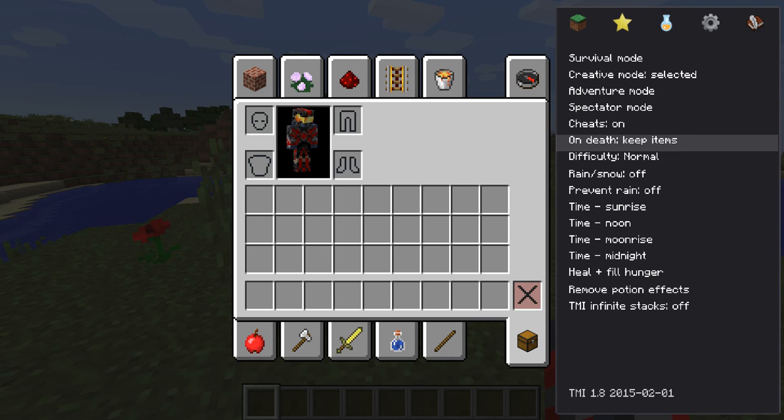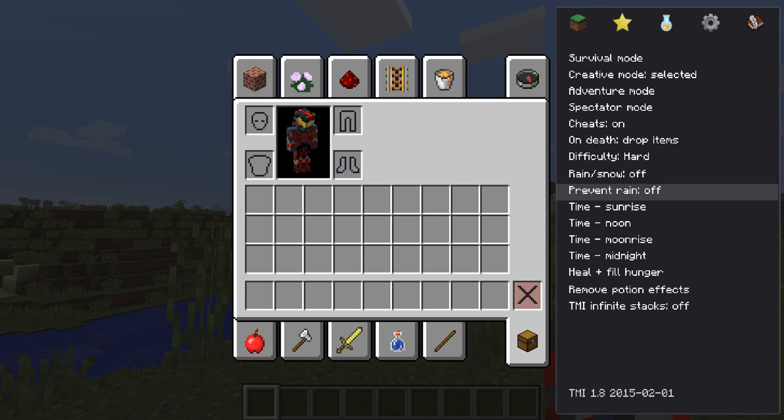On death, you can keep items or drop items. So if you die, you would keep your items instead of losing them, which is pretty good. The difficulty you can change without worrying about anything, which is really good. You can turn off rain and snow — you can turn it on or off, whatever you want to do. It's really cool.